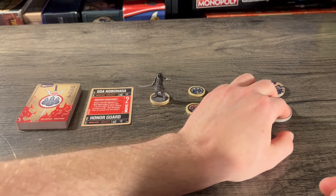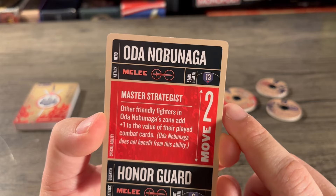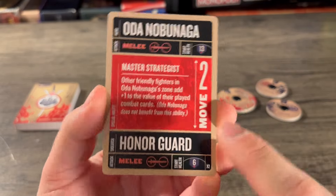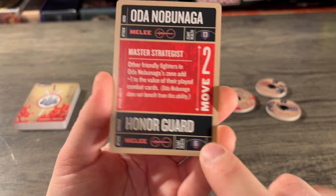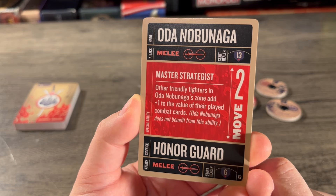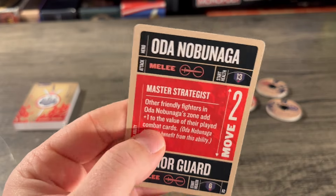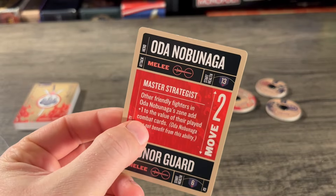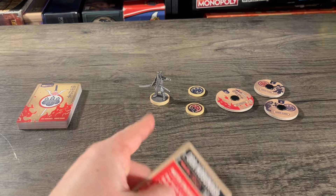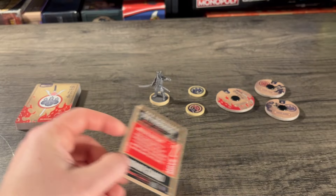Moving on to his character card. This is Oda Nobunaga — a 13-health fighter with a move of two, and two sidekicks — the honor guards — each with six health, both melee. His special ability is Master Strategist: other friendly fighters in Oda Nobunaga's zone add one to the value of their played combat cards. Oda himself does not benefit from this ability. Notably it says combat cards, not just attack cards, so that covers attack, defense, and versatile cards.